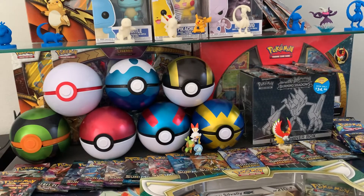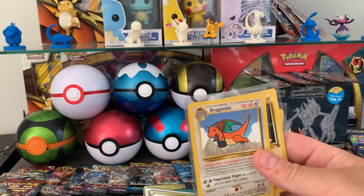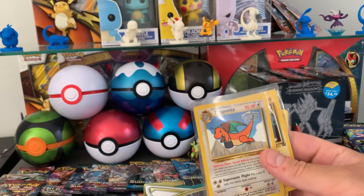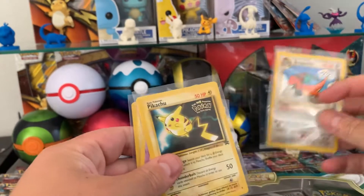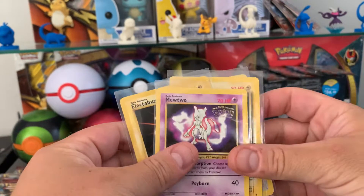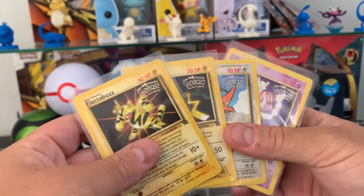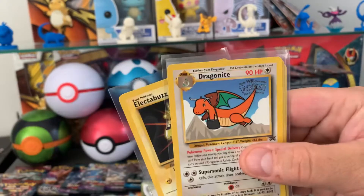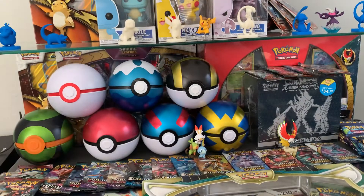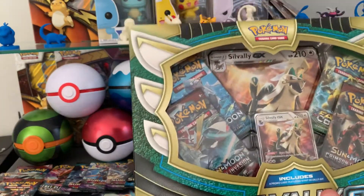We also got some cards in the mail today. We have the original WB cards for the 2000 Pokemon movie. We have the Dragonite, the Pikachu, the Mewtwo, and the Electabuzz, all stamped. Drop a comment below — what is your guys' favorite? Mine is the Dragonite, and we're going to add that to the collection. So let's start the unboxing.